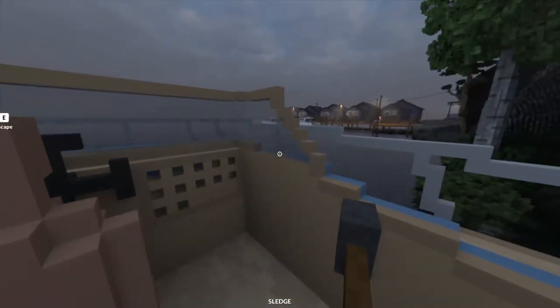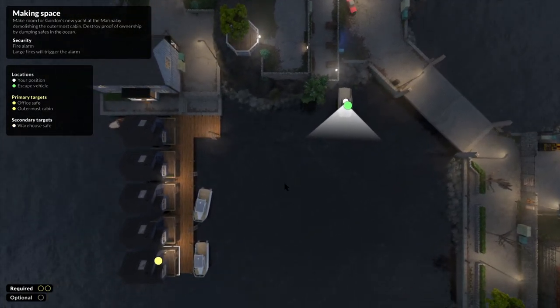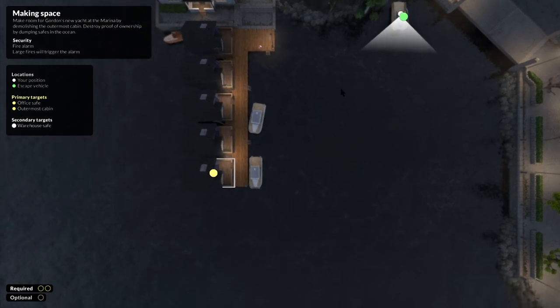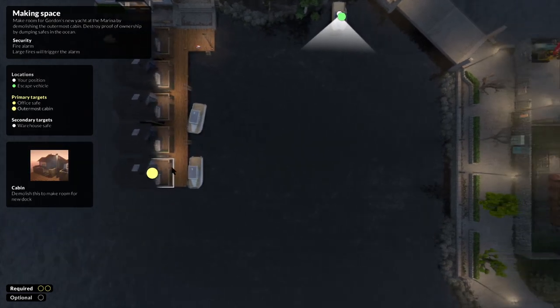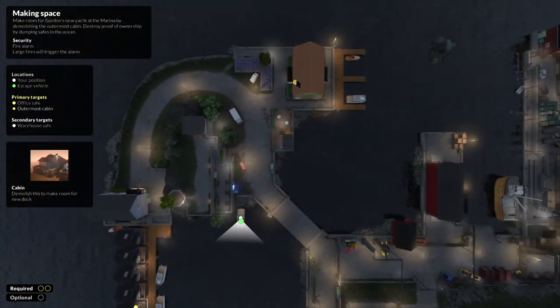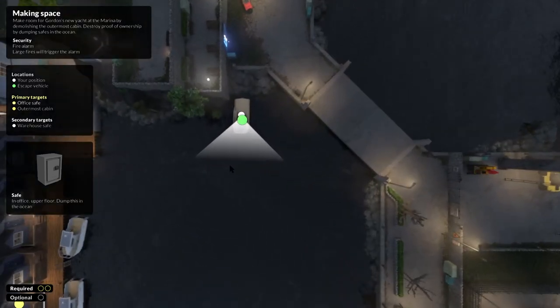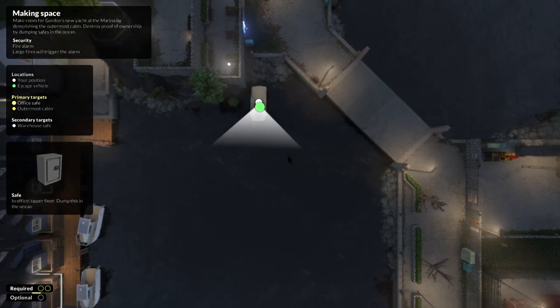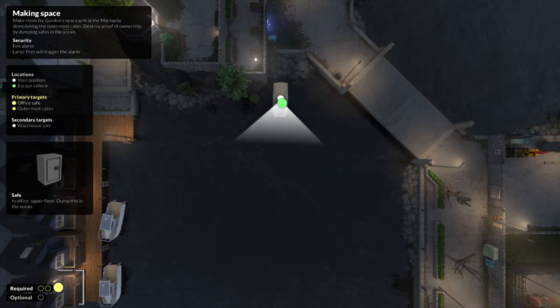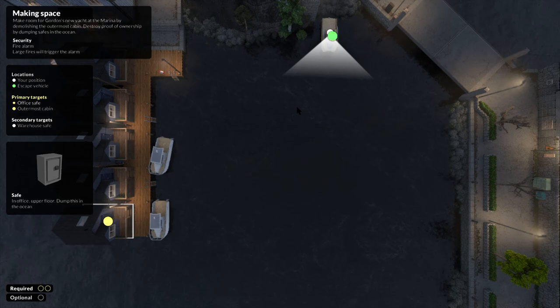Let's climb into this thing. Where are we supposed to go? Let's see — primary target: office safe. This is the cabin. The office safe is over here. Dump this in the ocean. Security says fire alarm — large fires will trigger the alarm.